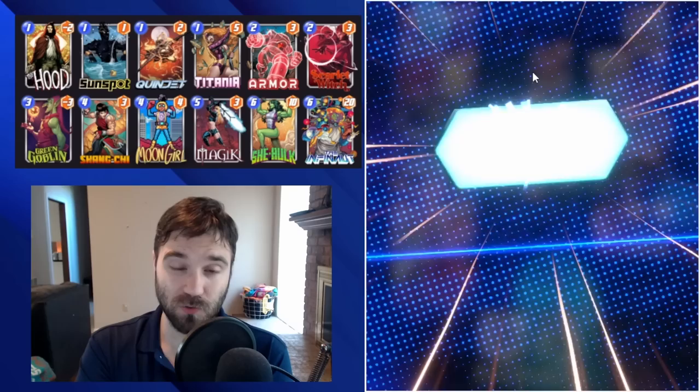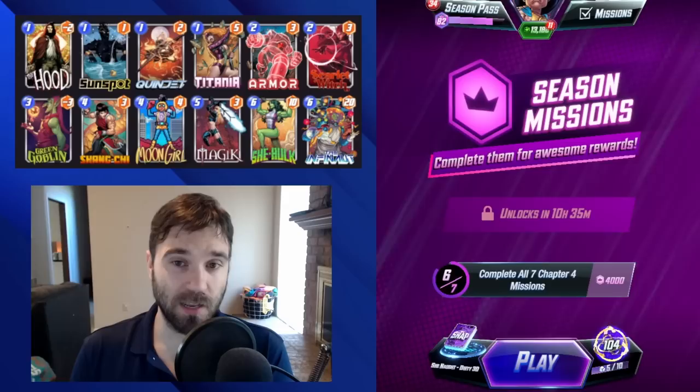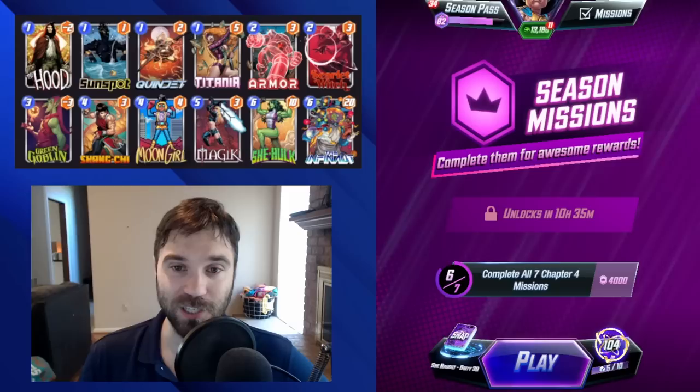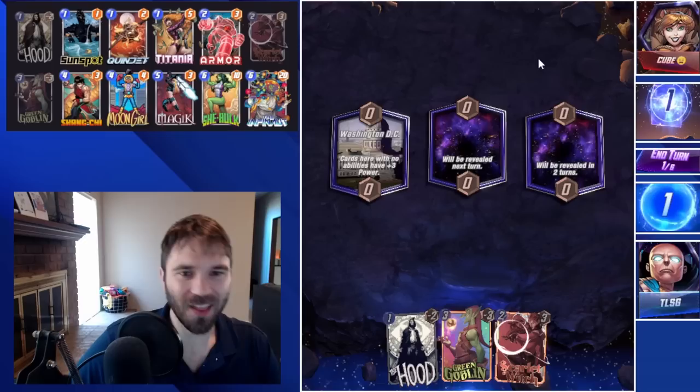This is a very close version of what I used to hit Infinite this season. As the meta continues to shift, if we keep seeing Leech, having an Infinaut somewhere in your deck can help you pad against that — they're giving you an advantage where they hoped for a big disadvantage. If you want to see more of this deck, check us out live at twitch.tv/tlsgsnap. We're probably live right now, so jump over and find out. With the brief deck explanation out of the way, let's jump into a couple of games.